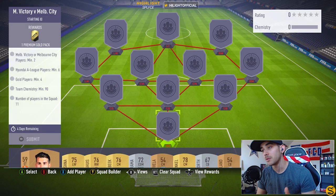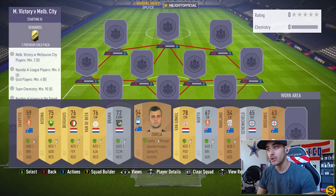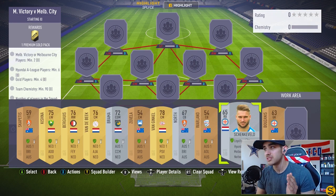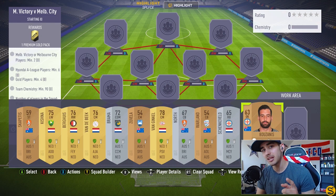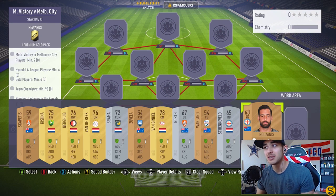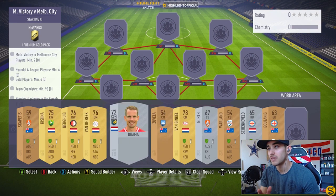You're getting a premium gold pack for completing this one. Before I start, I want to say all my players are pack-pulled except for one player, which is the keeper who I needed to buy for the Melbourne City requirement. I already had one player, this guy right here, Shent Keveld, in my squad, which saved me 10k. I went to the market and bought one player for 8,800 coins, which is pretty decent because most are going for 9-10k each.